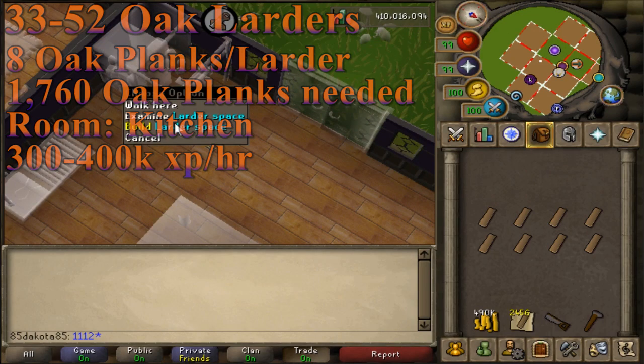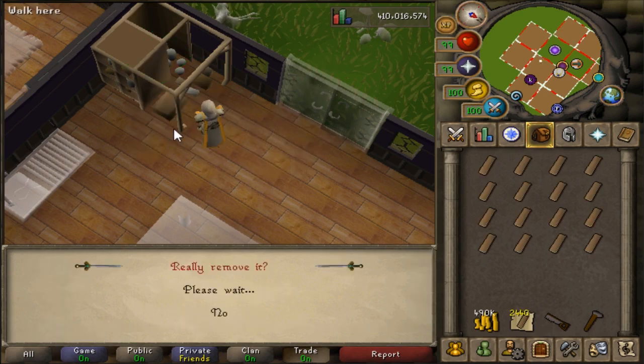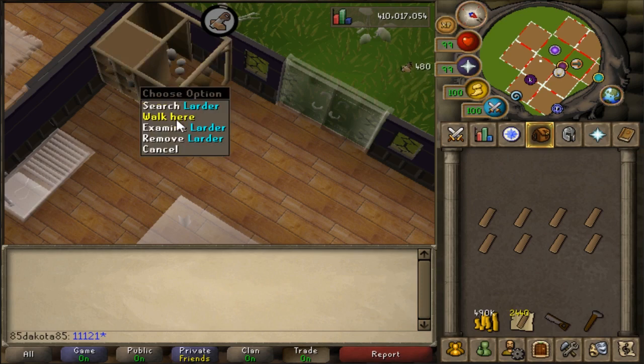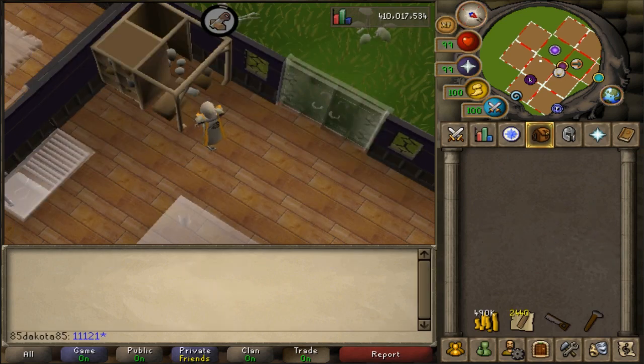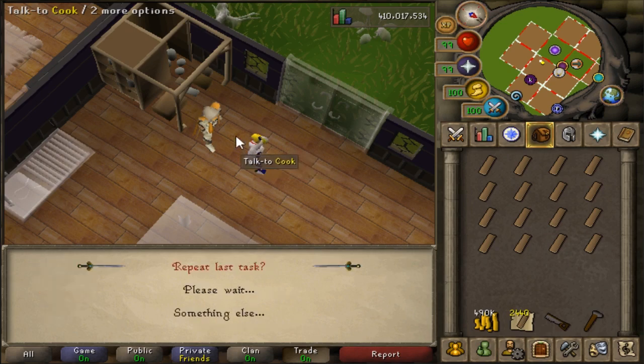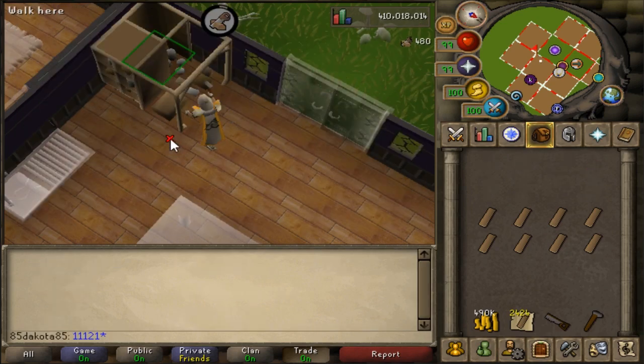This is the first part of the grind. You really get a chance to get into a rhythm with building and taking planks from your servant. Keep in mind that when you build, you can use your number keys as shortcuts — in this case the oak larder is number 2, and to remove something you hold down the 1 key to speed through it. Even taking an extra one tick between building and removing is going to make a big difference on your XP rates. Poor ping or lag can slow you down a lot, and keeping the best XP rates for a full hour isn't really easy, which is why you see the XP rates have a pretty large gap.